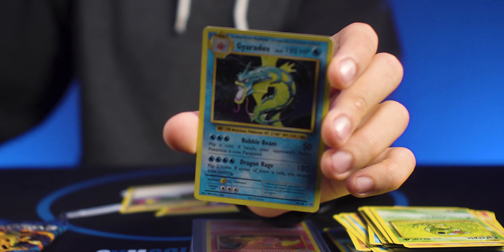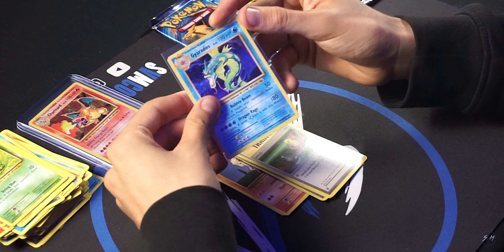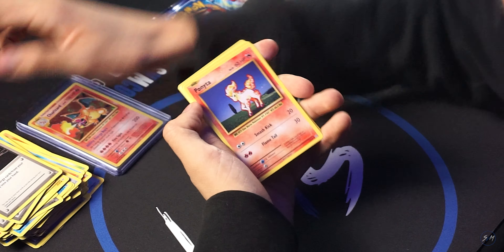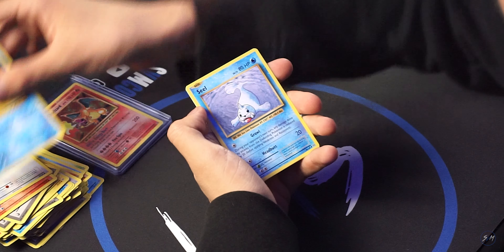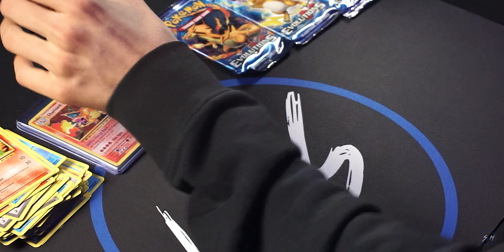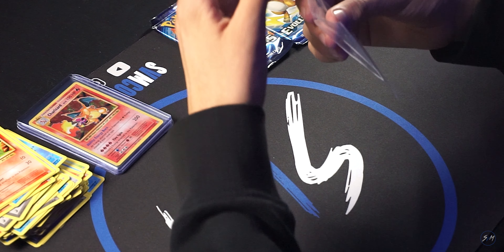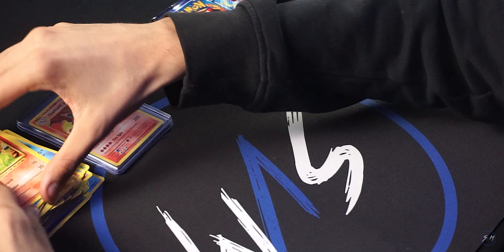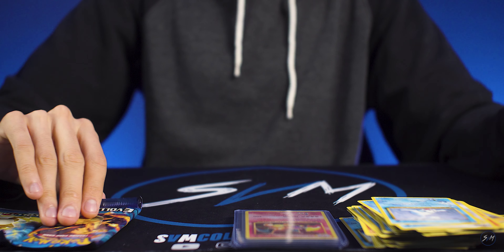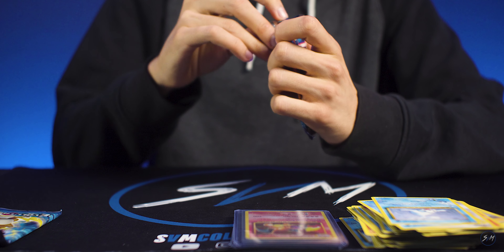Let's see if we can pick up the pace here a little bit. I think we'll sleeve this up too — this Skarmory, nice looking card. Devolution Spray for our holo on this pack. I'll even sleeve up this Charmander. All right, now for the Charizard pack.